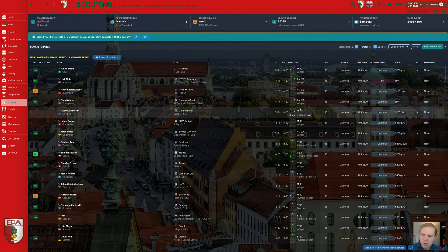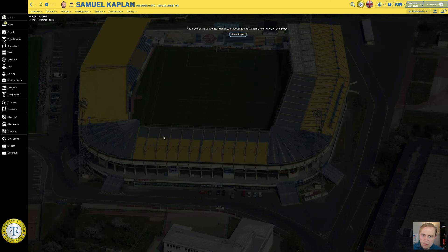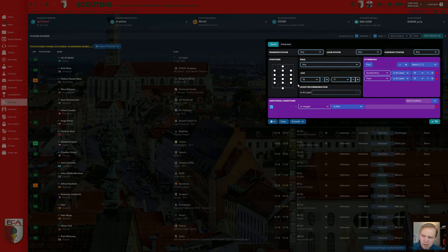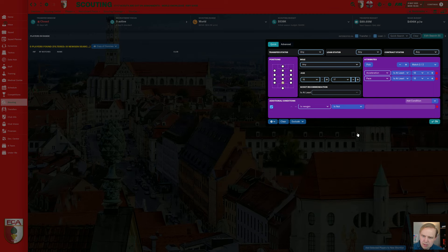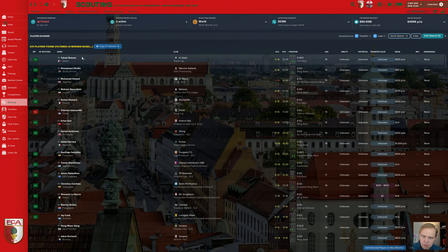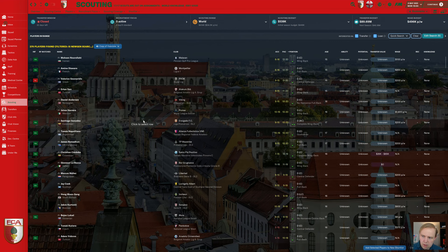So what do we do about defenders? We look at guys like Samuel Kaplan, who we're scouting and analyzing — we'll wait to see what the scout reports. For positions where players aren't going to be as fast, like center backs, there are zero who meet the 18 pace/acceleration criteria. So we lower the criteria to 15 for each, and now we have 276 center backs to look at.